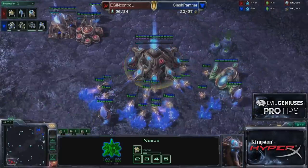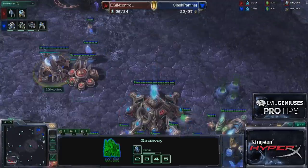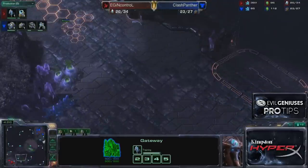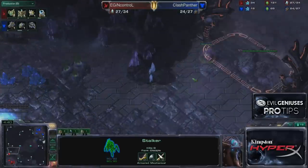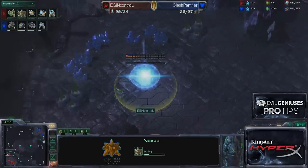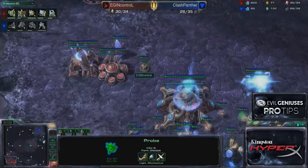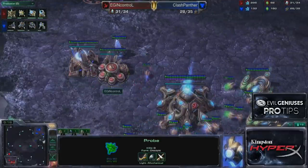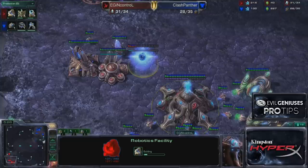Inside my base, I went three pylons. This allows me to continuously build probes, but also, if I'm facing a proxy two-rax, I can chrono-boost out stalkers in ample time to defend. My nexus does go down here at a fairly regular time. I take my second gas, then the robo. I'm waiting for 100 gas — there it is, there's the robo. Then I'm going to make two more gateways.